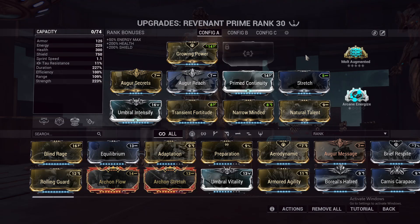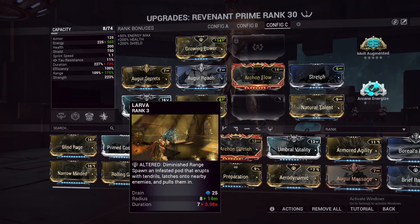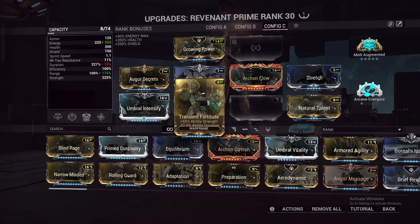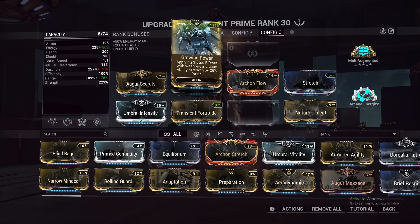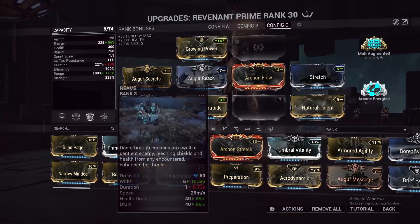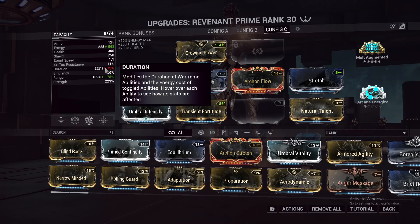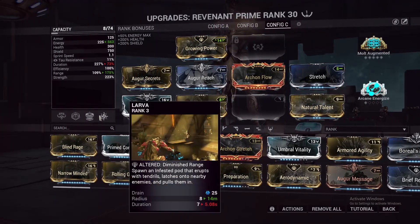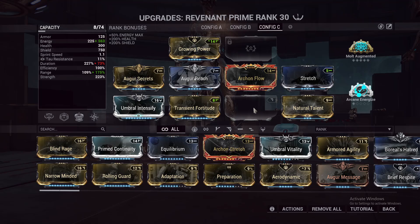The second build uses Larva — Nidus's Helminth ability — to group enemies and allow us to one-shot a big group much more easily. We do actually need Molt Augmented fully stacked to get the plus 60 ability strength, bringing us to 283, and then Growing Power brings us above 300. You need 10 viral stacks here because with the lower strength we don't get as much drain from Reave. Larva also requires range, so we build for range, but we don't want a lot of duration since Larva then lasts longer and you cannot cast multiple at one time. This is a cast-heavy build because you'll be spamming Larva a lot, so I'd use Archon Flow here.